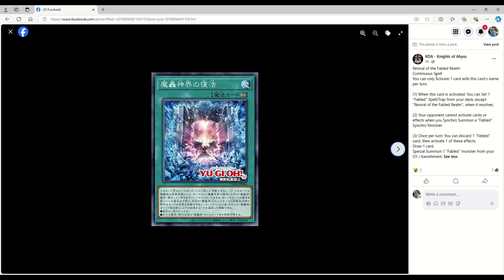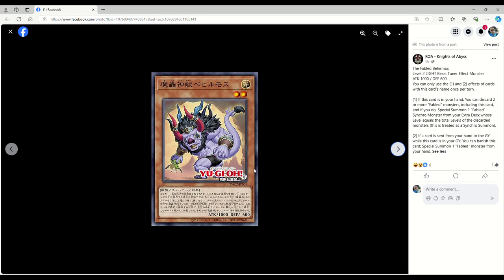This card references the field spell — Revival of the Fabled Realm. You can only activate one card with this name per turn. When this card is activated, you can set one Fabled spell or trap from your deck except Revival. Your opponent cannot activate cards or effects when you synchro summon a Fabled Synchro Monster. Once per turn, you can discard one Fabled card, then activate one of these effects: draw one card, or special summon one Fabled monster from your graveyard or banishment.